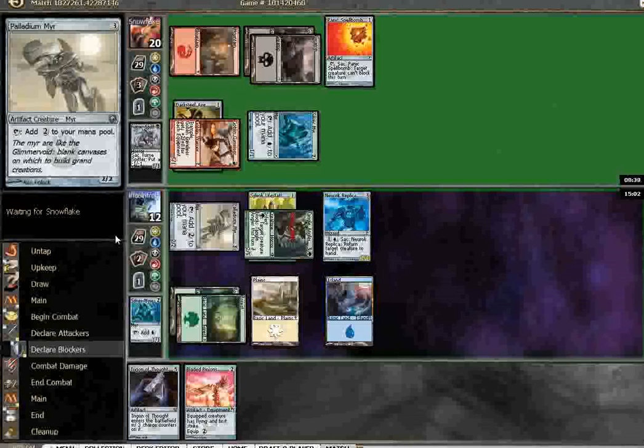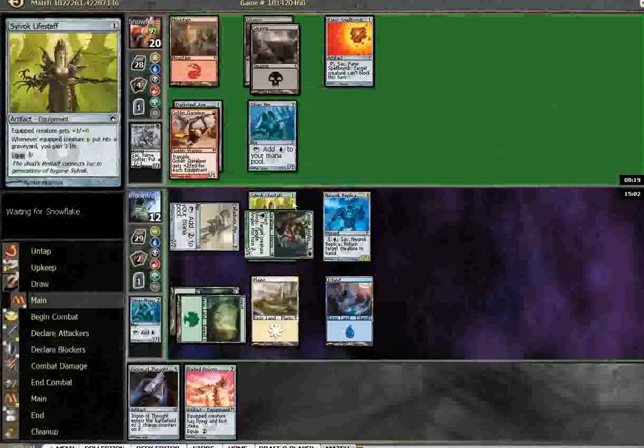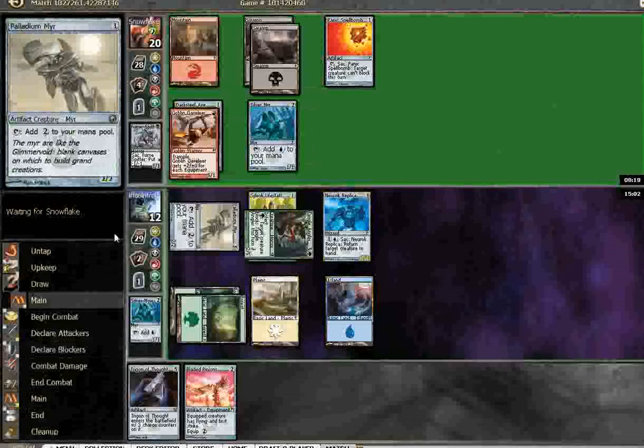Which, I guess, would have been a reason to move the Life Staff over. Yeah, I probably should have moved the Life Staff over instead of doing that — that could definitely cost me this game. Gain three life back. That was silly, I forgot he could do that. That was the play — Life Staff to the Replica, which means even if I sack it, I still gain three. It's pretty devastating against him.